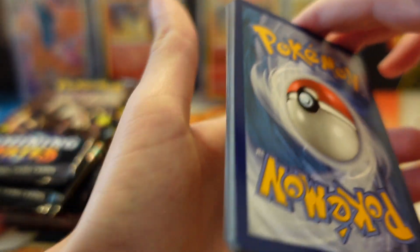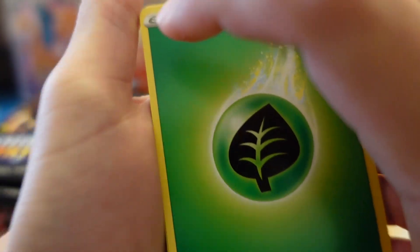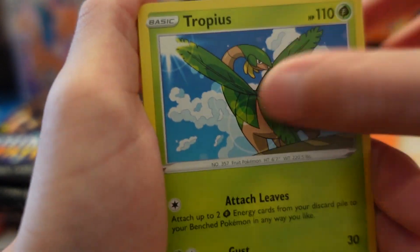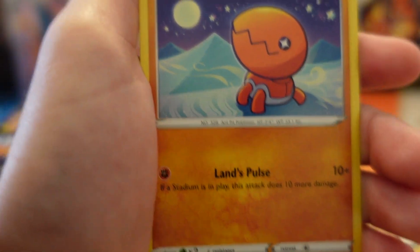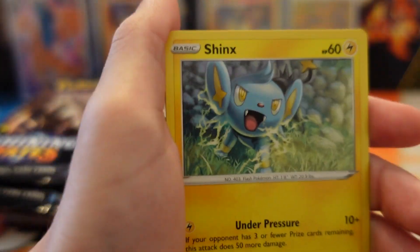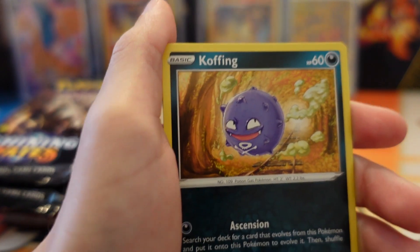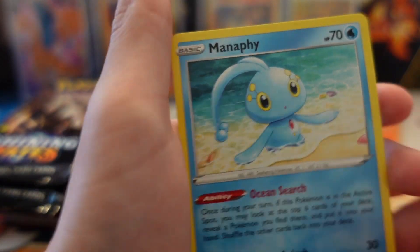We got all this at Walmart. There are two Shining Fates Elite Trainer Boxes — we got one. And then there's three Vivid Voltage Elite Trainer Boxes and about five Cleavor boxes, the new Pokémon. I was also looking for Pokémon Go, but they were stocked out. Got a Coupon and a Manaphy.